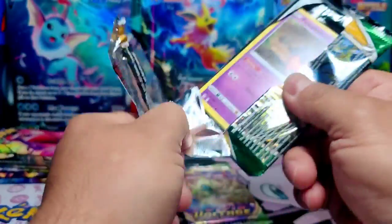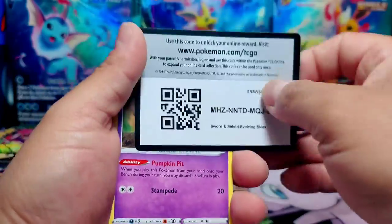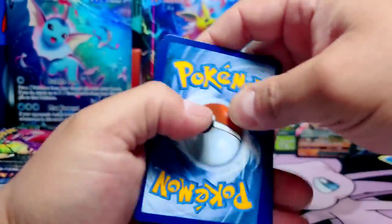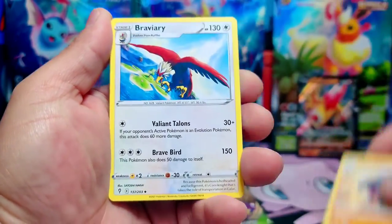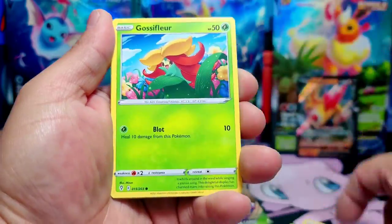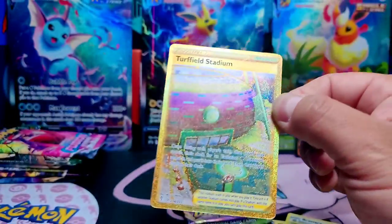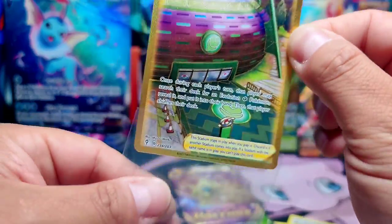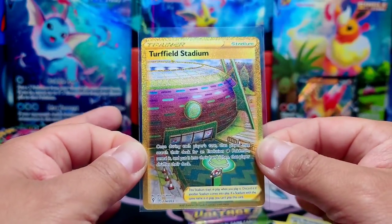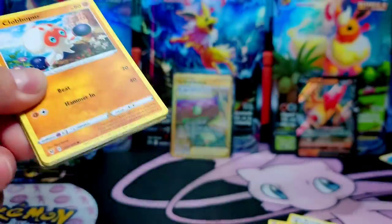Evolving Skies is next. What can we pull? Code to the front. Energy to the corner. Carvanha, Gossifleur, Fletchling, Scraggy, and... ooh! Now let's go — I don't have this one! Beautiful. I think Jolteon just pulled himself a hit — a massive golden hit! We just struck gold, everybody!